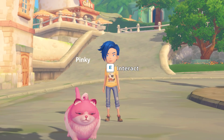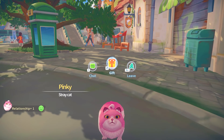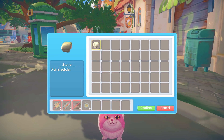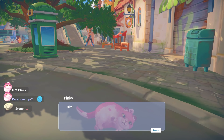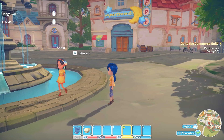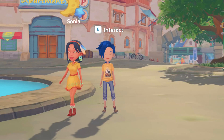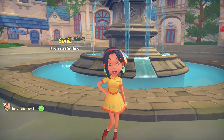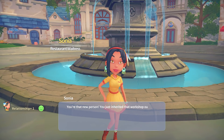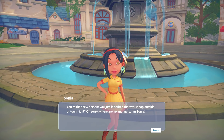Look at this cat. Why are you so pink? Oh, I like your hairdo, though. Hello. We can gift the cat a stone. Here, take it, kitty. The cat really did not like it. Don't hiss at me, kitty. I swear I'm friendly. Hi, Sonia. I don't remember, but I possibly might have punched you. You're that new person — you just inherited that workshop outside of town. Where are my manners? I'm Sonia.